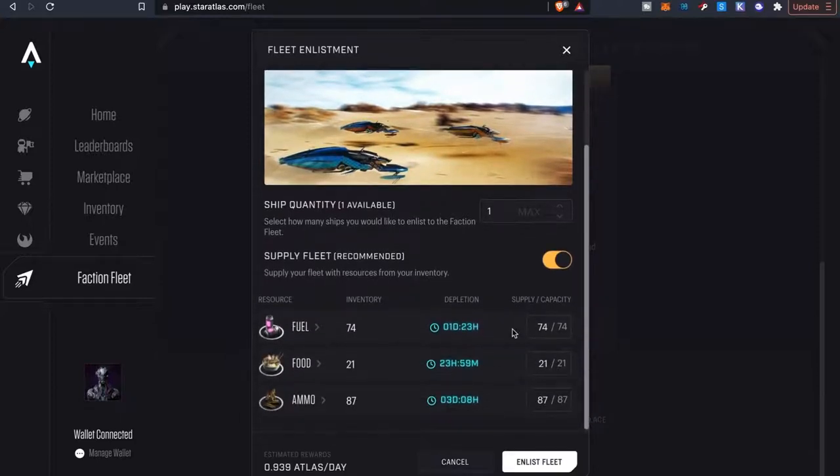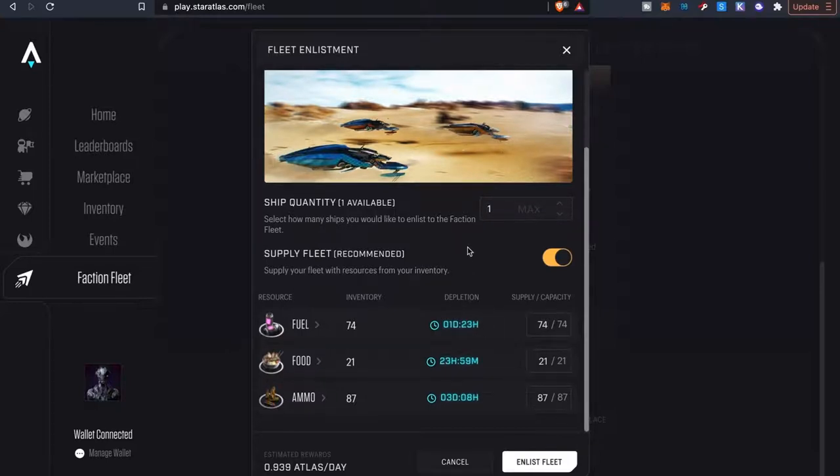I've got all the resources I need — fuel, food, ammo — and it gives me an idea of how long each one will deplete. I'll probably have to go ahead and refuel and restock. It says supply your fleet resources from your inventory, which is recommended. My estimated rewards are basically about one Atlas a day, which at the current price is not much — about 10 cents.